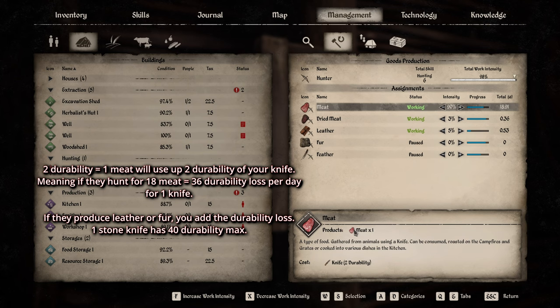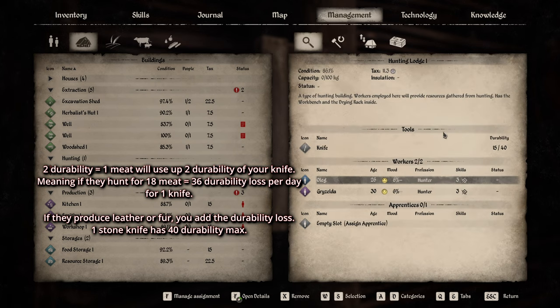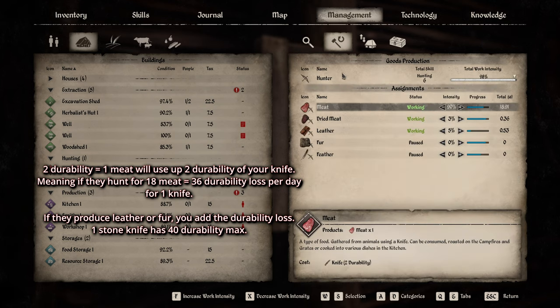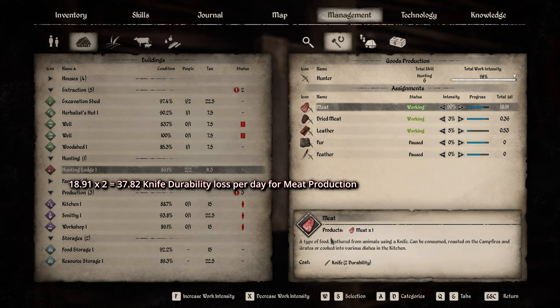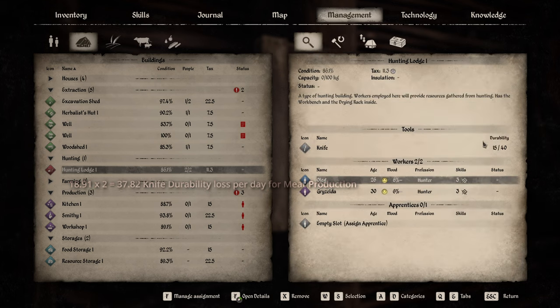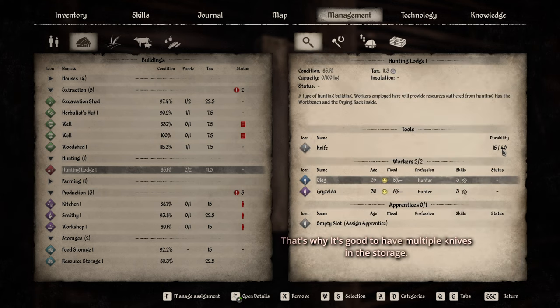Now let's talk about knife durability. Every time they gather one meat, it costs 2 durability from a knife. At 18.91 meat per day, that's 18.91 times 2 equals 37.82 durability consumed per day. My stone knife only has 40 durability total, so at that rate almost the entire knife is consumed in one day, and by the second day there will be no durability left.